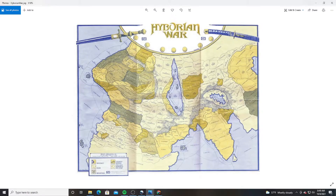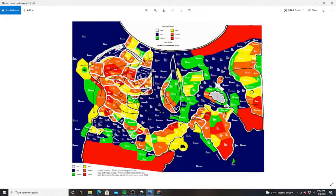Every kingdom has its own set of victory conditions that they need to accomplish to win the game. I'm currently playing in my first game ever as the kingdom of Koran, which is those two provinces right there. My victory conditions are simple: I have to stay rich and keep getting richer. That means I need to conquer rich provinces and look for trade routes, things like that. Here is an example of the trade route map.